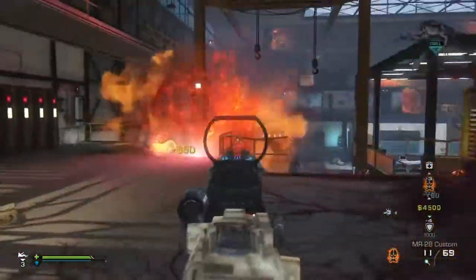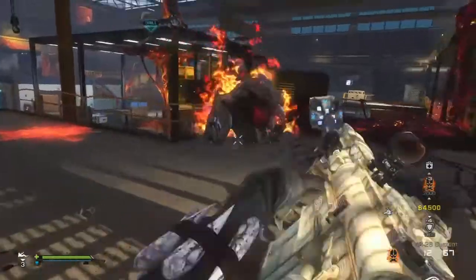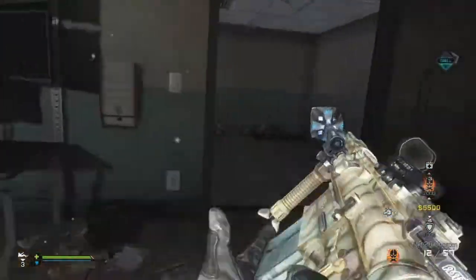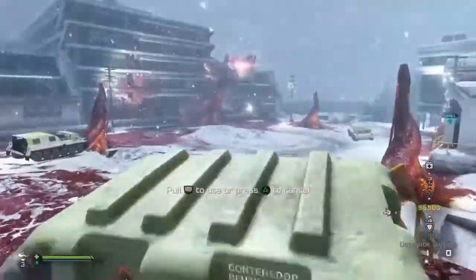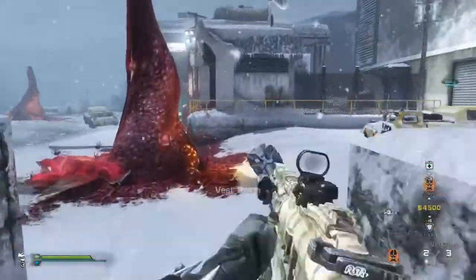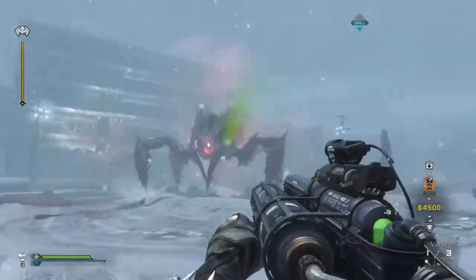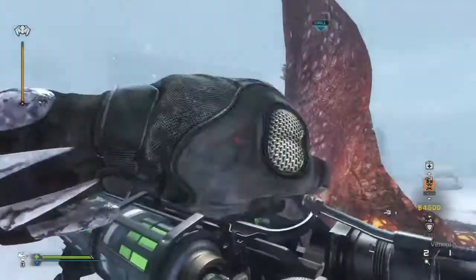I'm going to kill this thing for a little points. Alright, well, get out here. Plains follow up, going right on here. The Venom gun takes about maybe 3-4 shots, and he'll go limp, so it makes it easier to do.